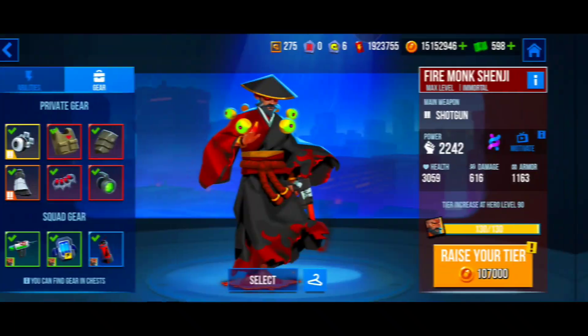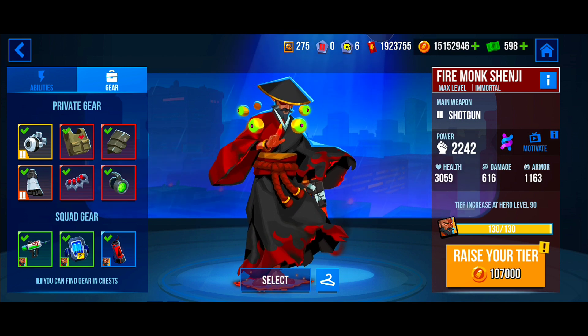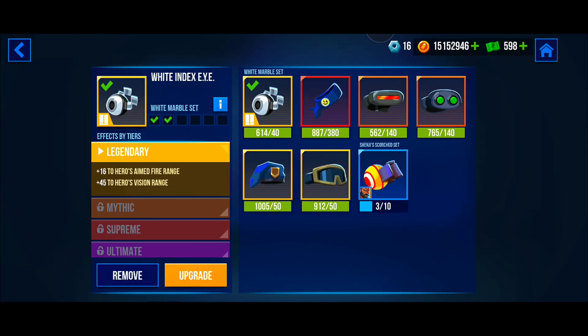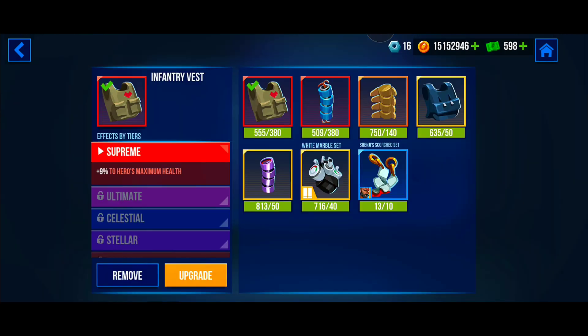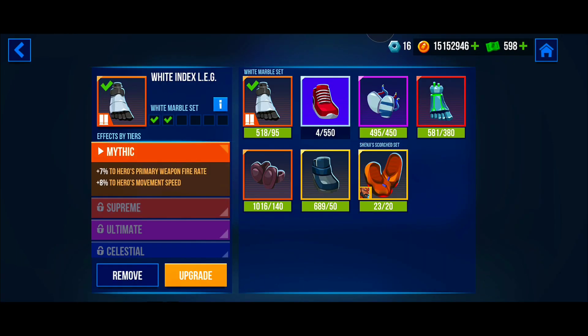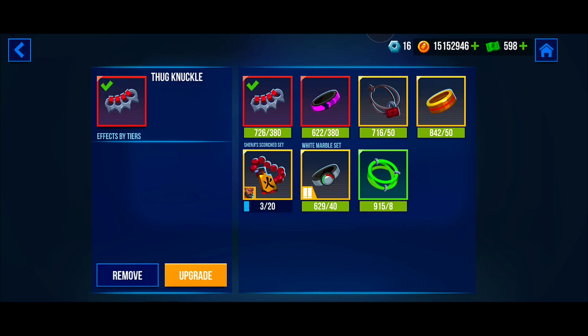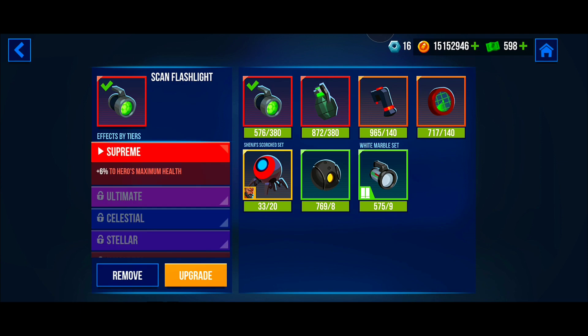The first gear set is a set without any personal gear, and this set focuses on more health. In this build we have the Index Eye for more vision, the Infantry Vest for more health, the Regular Shoulder Pad for more damage against enemy armor, the Index Leg for more speed and a higher fire rate, the Thug Knuckle for more damage to enemy health, and the Scan Flashlight for more health.